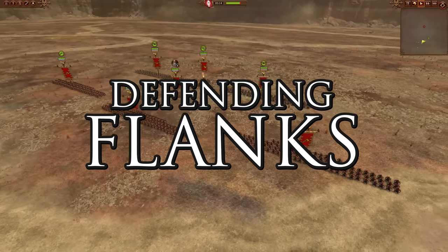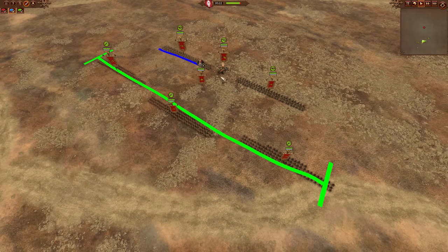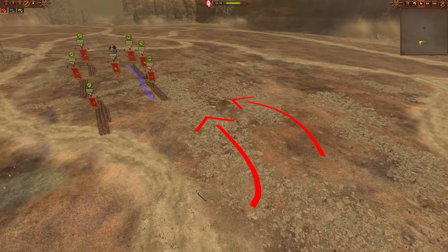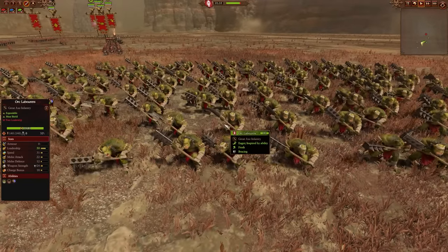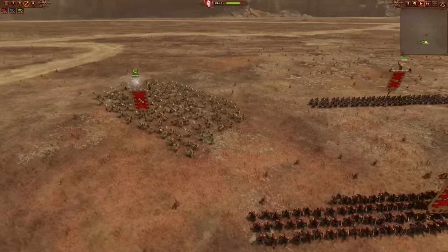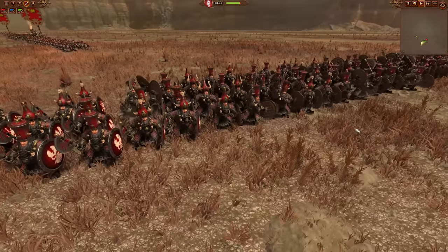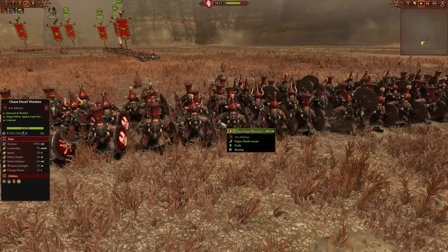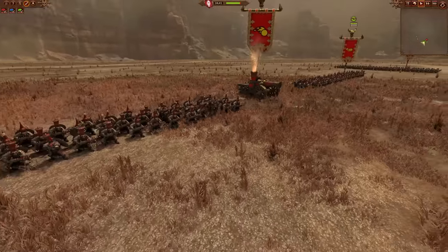Now let's talk about defending our flanks as Chaos Dwarfs. You've got your nice sturdy front line holding enemies back and protecting your precious backline missile and artillery units — but there are big open spaces on the left and right where you can be easily flanked. Without any anti-large infantry, the best option early in your campaign is the Orc Slaves. They can get in the way well enough, though they won't last terribly long due to low leadership and low armor. If you can get two or three units of them out there, they'll do the job until you can afford the next best option: a couple of units of Chaos Dwarf Warriors. These are pretty sturdy even as a cheap unit, and they have charge defense, which is good against monsters and cavalry trying to flank you.